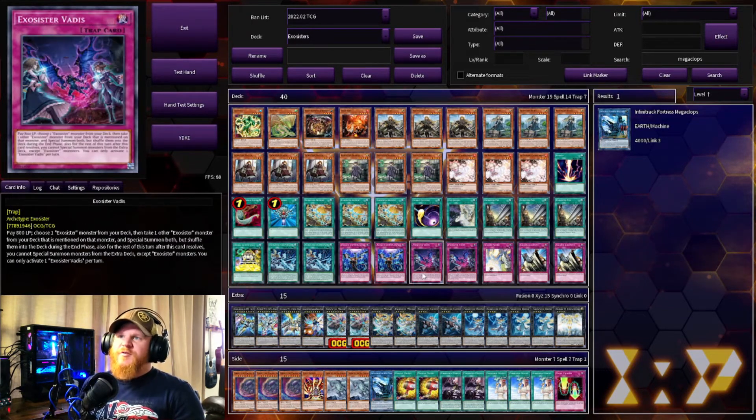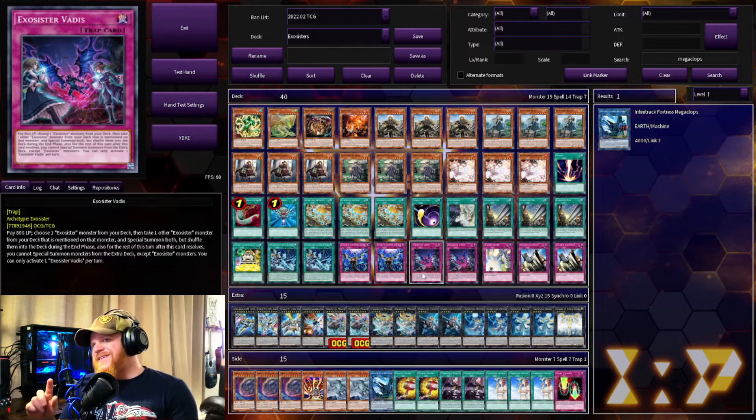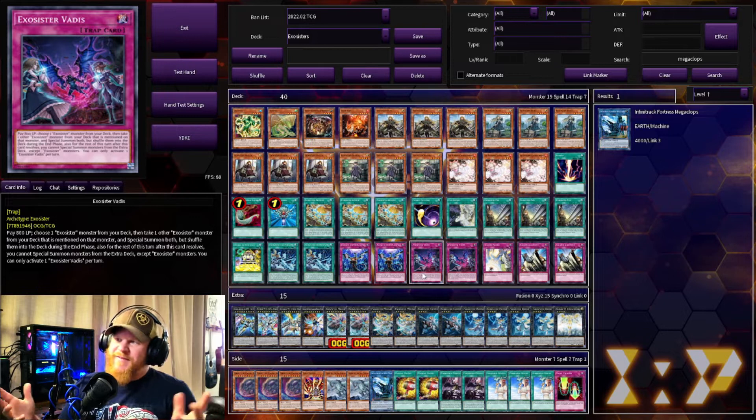Next we have two Infinite Impermanences and two Exosister Vadis. This one says pay 800 life points, then choose one Exosister monster from your deck — choose, not target — then take one Exosister monster from your deck that is mentioned on the first, and special summon both. However, shuffle them back into the deck during the end phase, and for the rest of this turn you cannot special summon from your extra deck except Exosister monsters. So you're more or less going to go into XYZ plays almost immediately just so you don't have to shuffle them back. It's pretty nice to get two monsters on the field for a trap card and 800 life points.